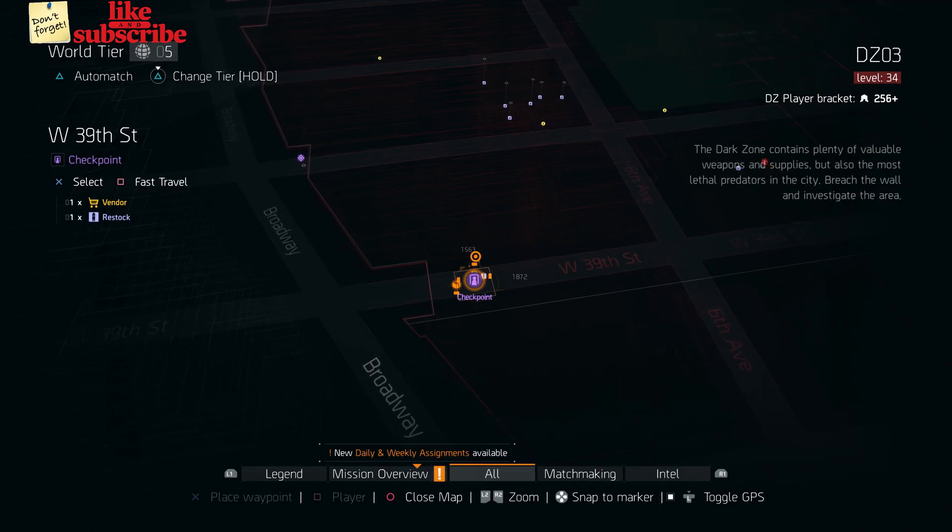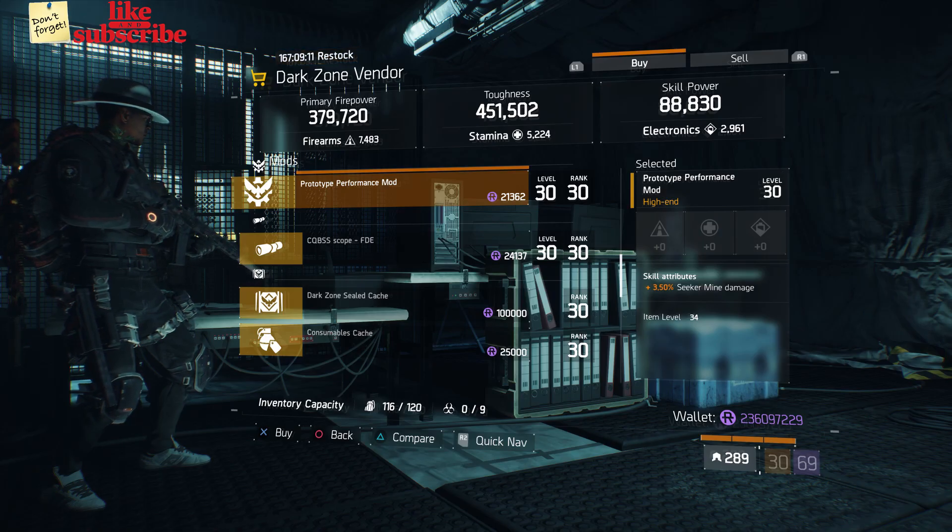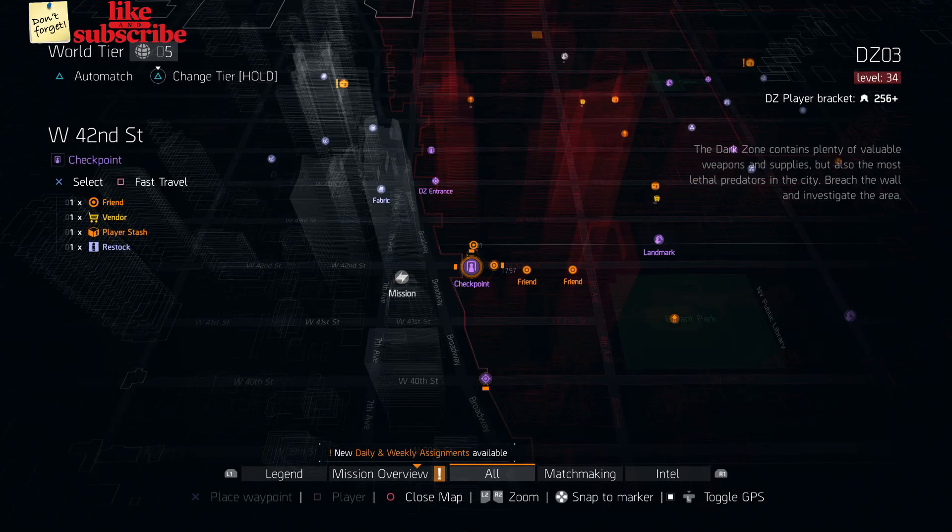For our next gear items, head over to the West 39th Street Checkpoint. The dark zone vendor has a Prototype Performance Mod with 3.50 Seeker Mine Damage.